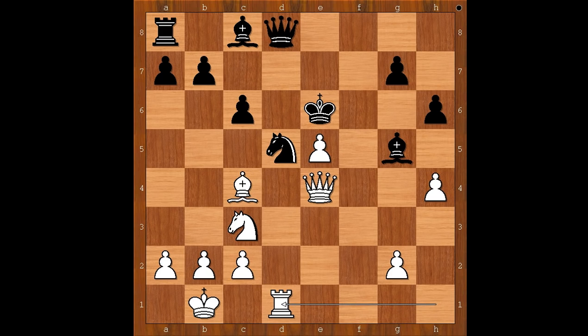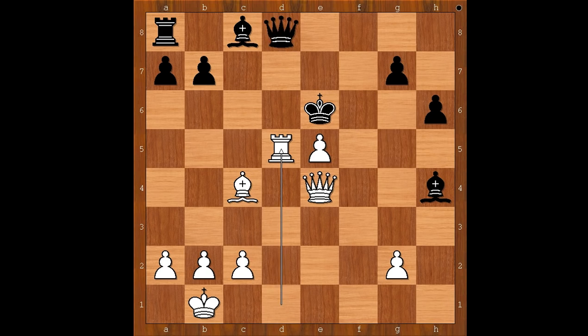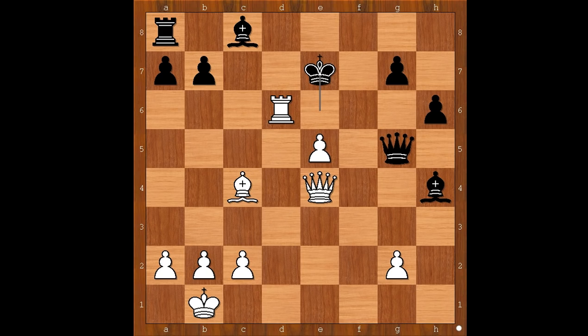h4, rook takes rook, rook takes rook, bishop takes pawn on h4. Focus is on the knight on d5 — there are four attackers and only three defenders. So white plays the obvious: knight takes knight on d5, c takes on d5, rook takes pawn on d5, and black is lost. Queen to g5 was played. If king to e7, rook takes queen. So saving the queen: rook to d6 check, king to e7. White played a move and black resigned.